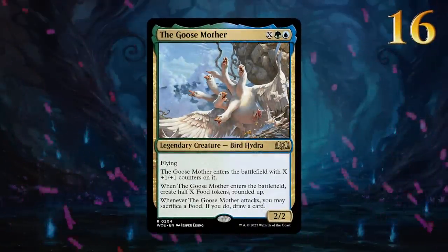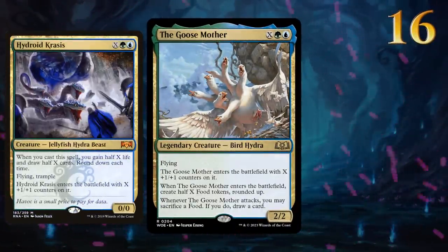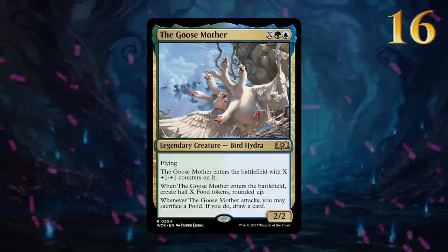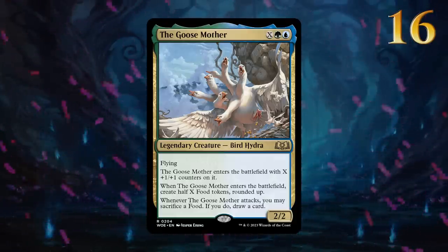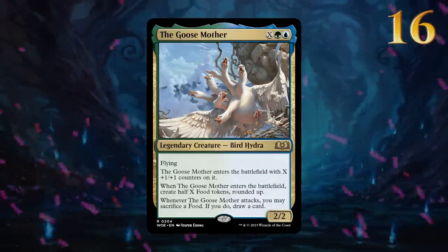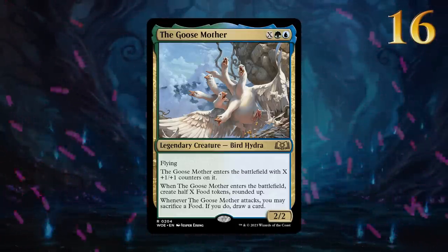The Goosemother reminds us of Hydroid Krasis. While not quite on the same level, this bird hydra still provides immediate value when it enters the battlefield while setting us up to draw extra cards. Decent at any point on our curve, but at its best in either a ramp or food strategy.